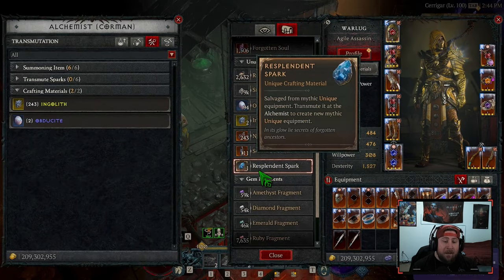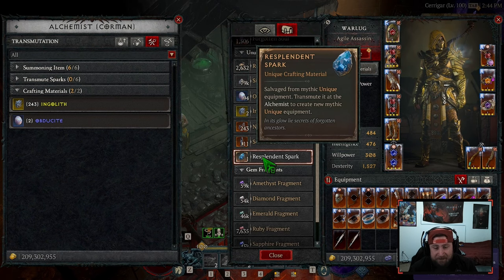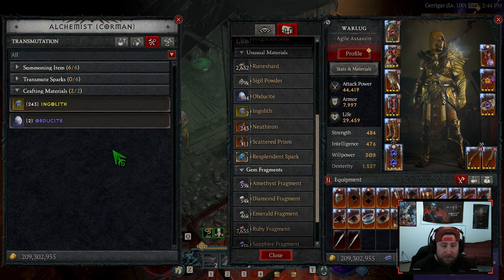Next, you should have gotten your Resplendent Spark if you defeated Uber Lilith in any season prior — so Season 1, 2, or 3, or this season included. If you don't have that, make sure to go ahead and tweet out Adam or Pez Radar over at the dev team.